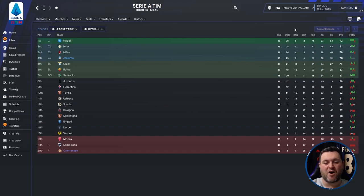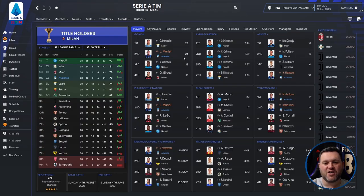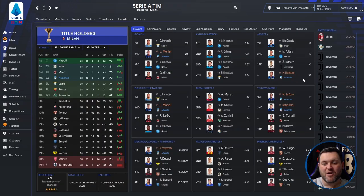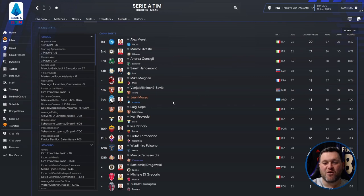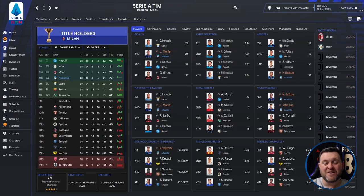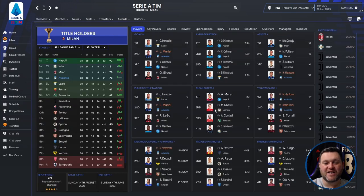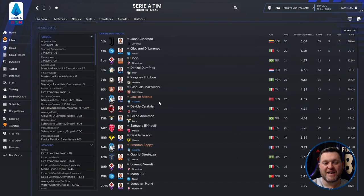On the profile page, Muriel got 24 goals and also ranked highest for average ratings with a 7.21. Hatboa led with 10 assists, and Muriel picked up 8 Player of the Match awards. Musso recorded 13 clean sheets. Disciplinary could be a concern — Darun picked up 17 yellow cards and Toloi 16. Zappa Costa covered 15.42 km per 90 minutes. Nobody featured in tackles per 90. For dribbles per 90, Mailer had 4.39 and Soppy 3.71.